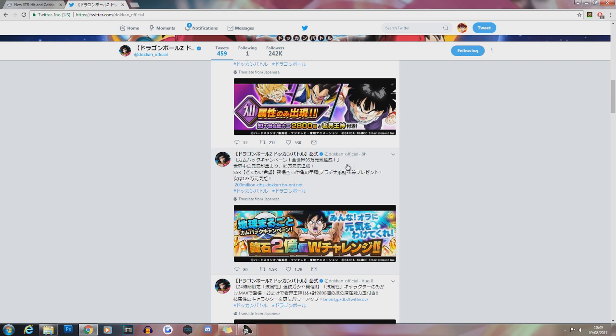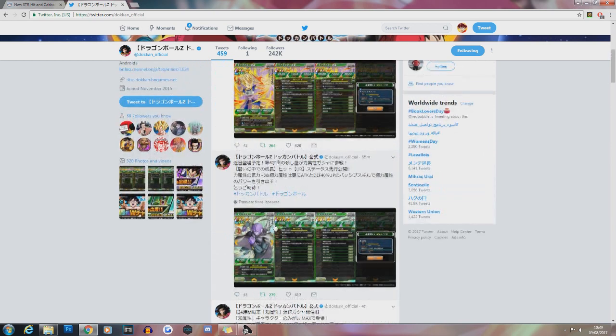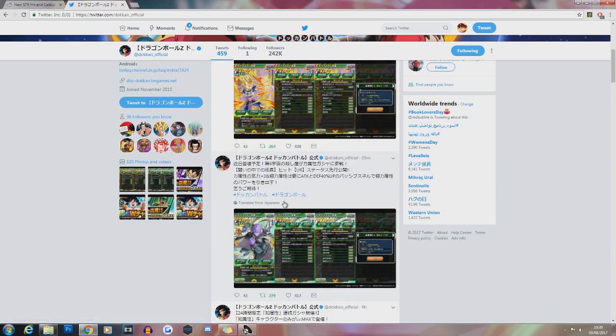The thing about the STR banner is that we haven't actually seen the units up until today. We have a brand new Hit and a brand new Super Saiyan Cabba, and they are both very interesting cards. Cabba in particular is going to make the Super STR team completely broken. Hit is definitely going to improve Extreme STR as well, though that team kind of lacks in damage compared to some of the others — granted you have STR Janemba, Omega Shenron, LR Frieza, and Perfect Cell.